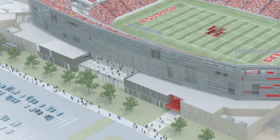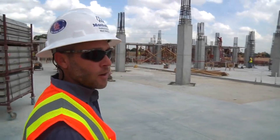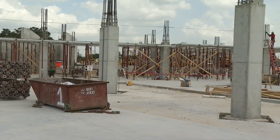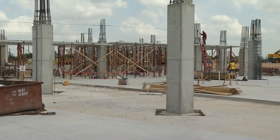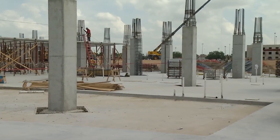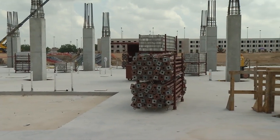We can walk over here and take a look at the back of the house area. That recess right there — that's your freezers and coolers. So this is your main food prep space, cooking space, distribution for all the concessions and suite levels. The main commissary here has elevators up to feed the club and suites.